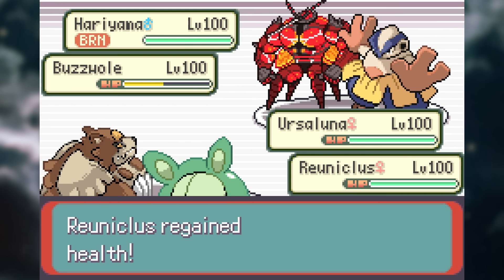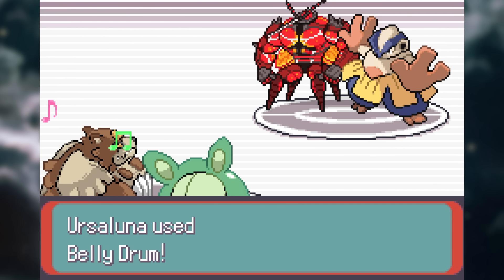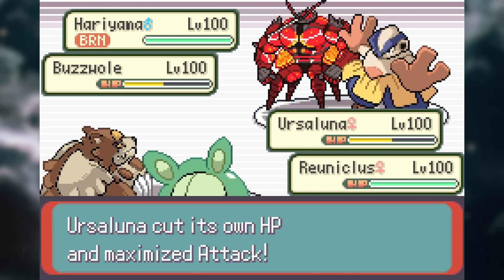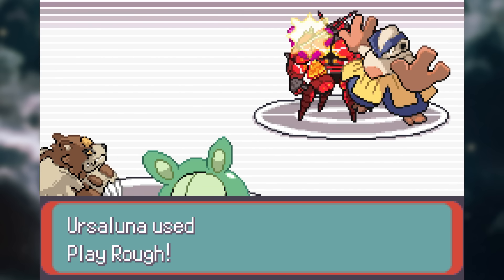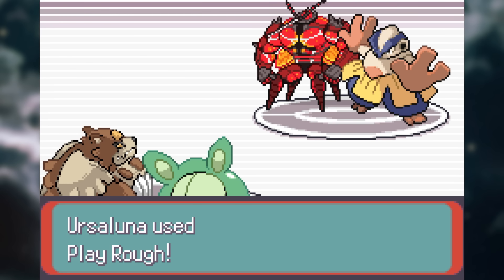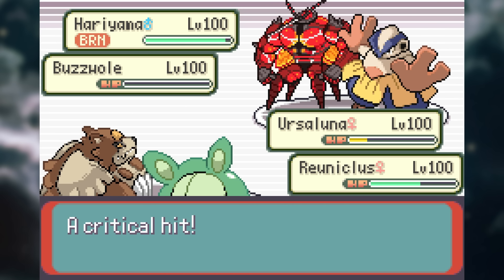Access to Swords Dance, Agility, Bulk Up, and even Belly Drum. If you see this thing smacking its stomach around, it may very well be the last thing you see. Getting a Belly Drum while in Trick Room is a game-destroying situation.